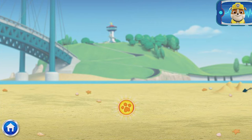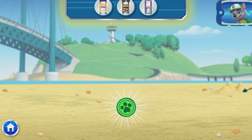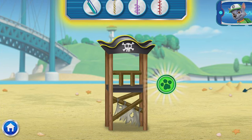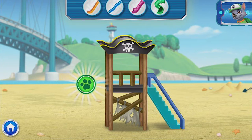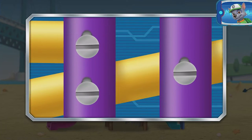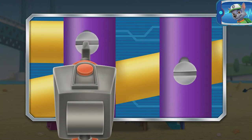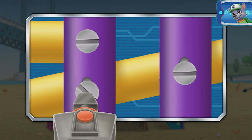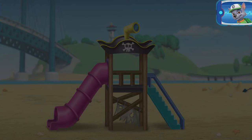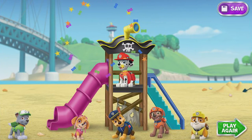Let's try building a slide! Here are the parts we can use. To choose a base, choose a new part to add. Now our slide needs a ladder. Which one should we use? Pup-tacular! Now we need to tighten the screws to hold all these playground parts together. We can use my screwdriver. Click on the screw and hold it there to tighten it. All right! Let's try another screw — only one left! That should hold it. Hooray! What a paw-some playground!